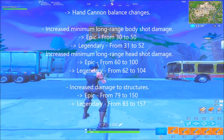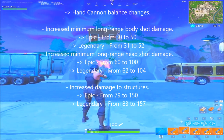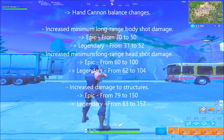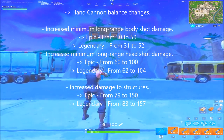The buffs that the hand cannon received are on screen from Fortnite BR 6.2. The minimum damage you can do from long range has been increased significantly. While it does less damage than snipers, it is a hitscan weapon that is semi-automatic. This may allow the hand cannon to become a viable part of the current meta.